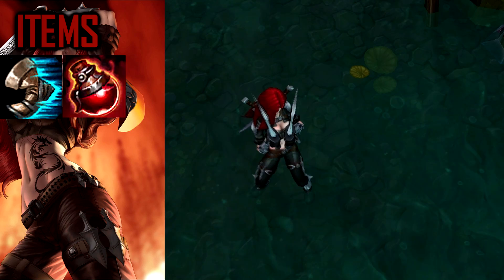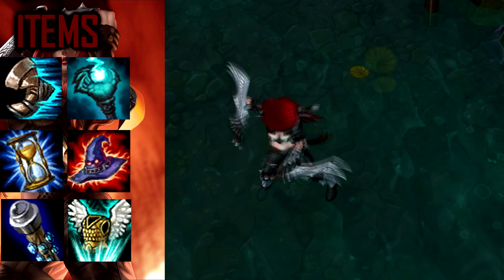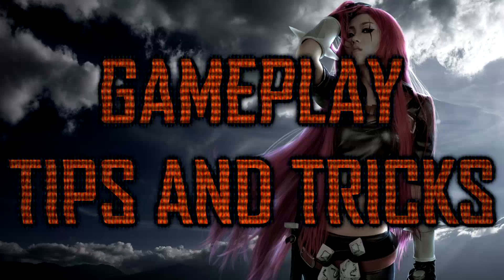For the build, start with boots and potions so you can move fast and stay longer on the lane. Then build Deathfire Grasp and upgrade to Sorcerer's Shoes. Get Zhonya's Hourglass, which is very useful since you can use it to reset your abilities and then use them again. Get Rabadon's for the AP, Void Staff for penetration, and Guardian Angel. Abyssal Scepter is also good if you're versus AP, and you can start with Zhonya if you're playing versus an AD.